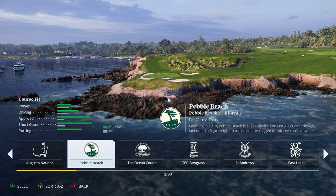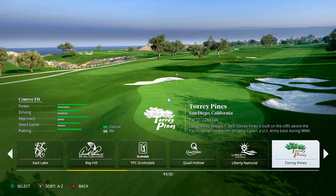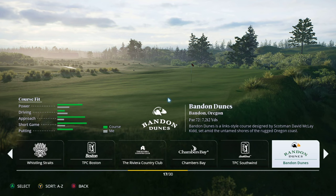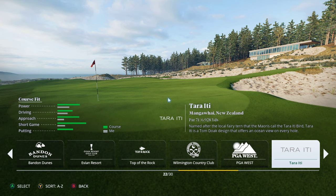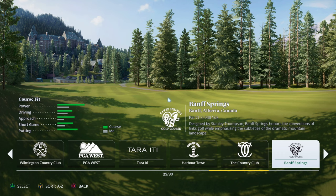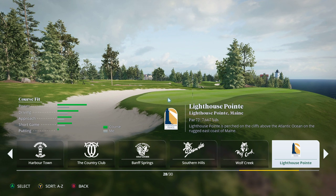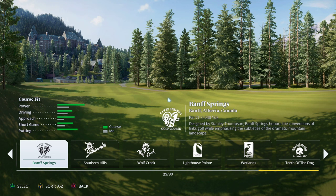Let's have a quick look at what we've got: Augusta National, Pebble Beach, Kiawah Island — that's a beautiful course. There's also St Andrews, Bay Hill, Quail Hollow, Liberty National, Torrey Pines, Whistling Straits, TPC Boston, Riviera Country Club, Chambers Bay, Southwind, Bandon Dunes, Top of the Rock, Wilmington, PGA West, Tara, Barb Town, Banff Springs, Southern Hills, Wolf Creek, Lighthouse Point Wetlands, Teeth of the Dog, and La Romana in the Dominican Republic.